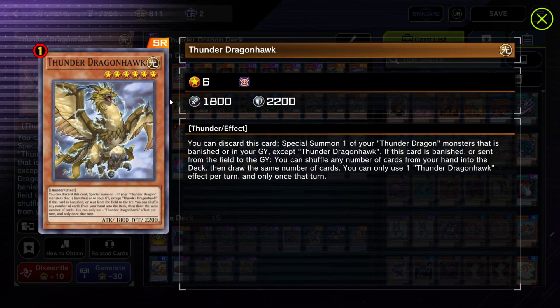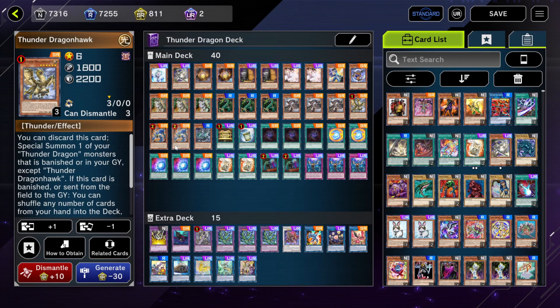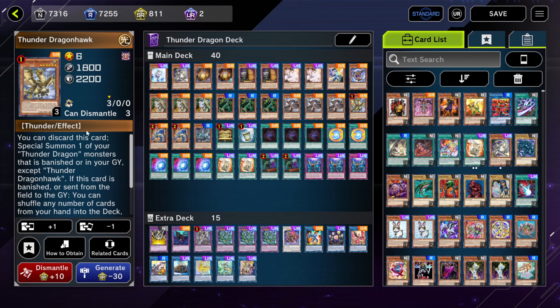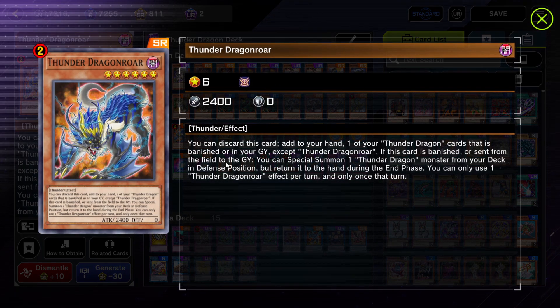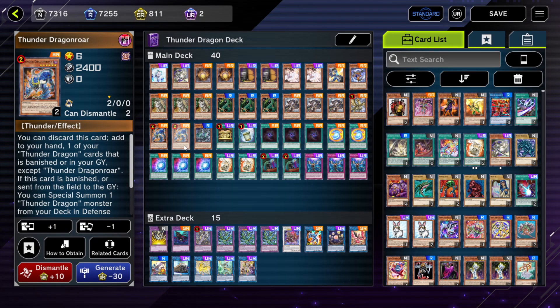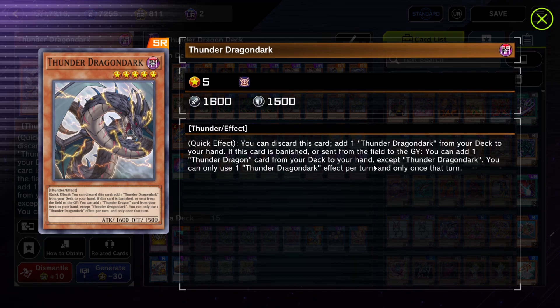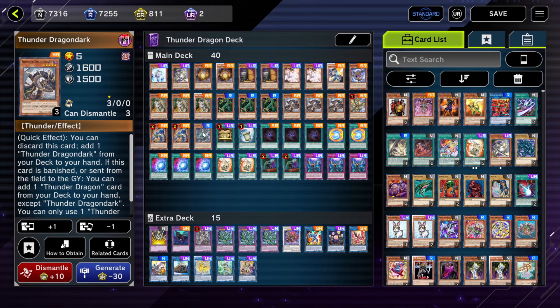Thunder Dragon Hawk is pretty strong because it gives you the opportunity to switch out your entire hand. It's limited to one, and Dragon Roar is semi-limited. Dragon Roar is really important because when it's banished, it lets you special summon a Thunder Dragon monster from your deck in defense position, which makes it so much easier to go into one of your extra deck monsters. If you banish this, you can go into Thunder Dragon Dark, and since it hasn't used its effect, you can use its second effect from the Grave to add a Thunder Dragon card from your deck to your hand.